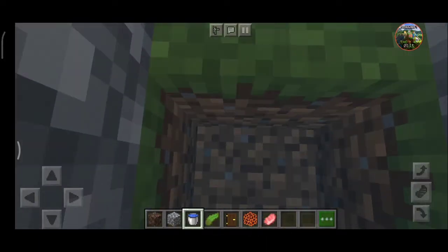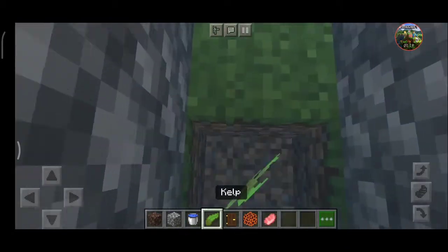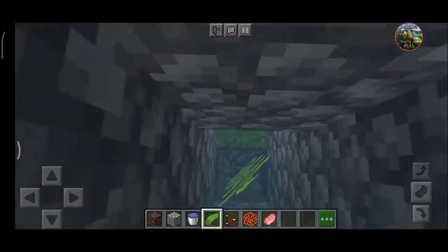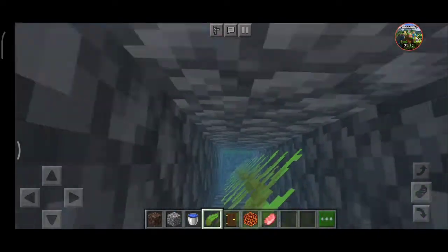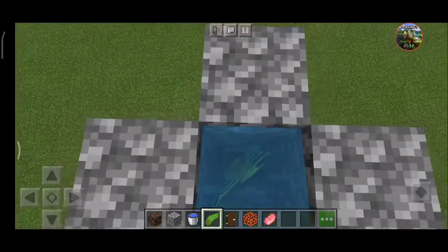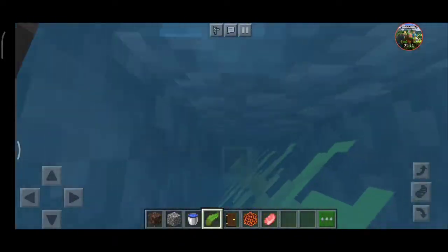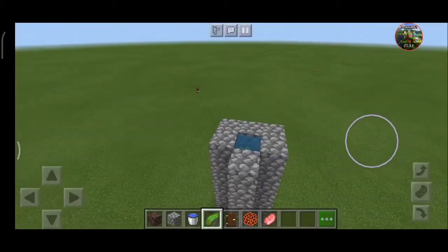Now what we need to do is fill it. The block which we broke — we need to put kelp there. You can easily get kelp in the sea, ocean, or some deep water body. It's very helpful. Fill the water all the way to the top.